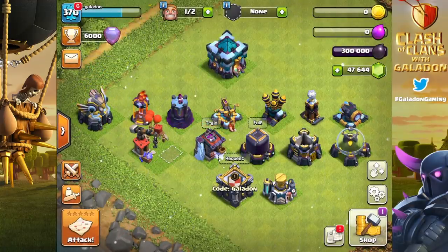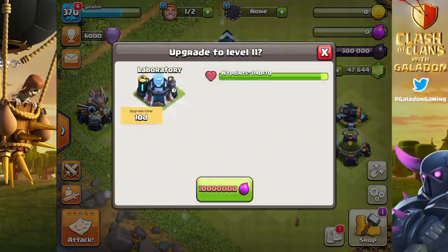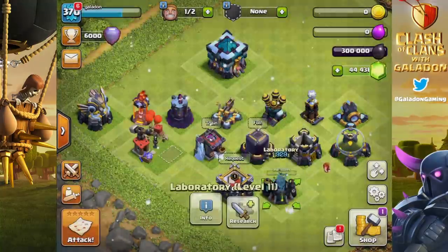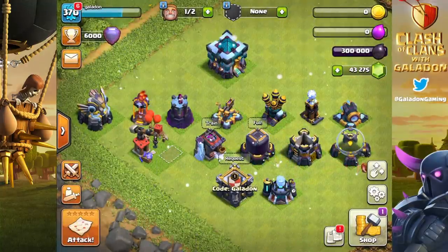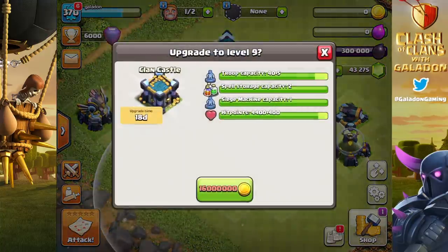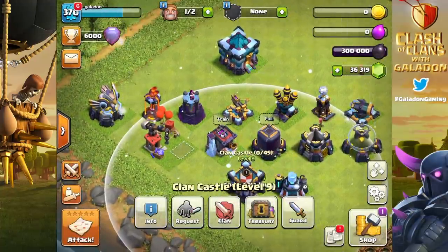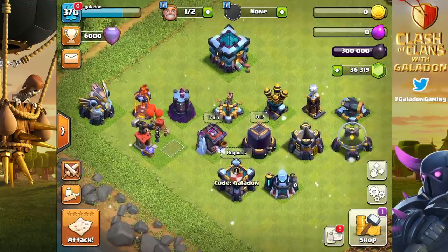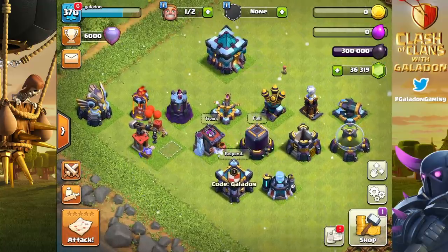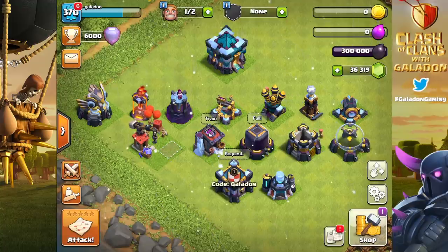The eagle artillery is obviously looking good. I'll say this one more time: I disagree that the signature defense of Town Hall 13 is the Giga Inferno. I see the Giga Inferno as an upgraded Giga Tesla. The true signature defense of Town Hall 13 is the Scattershot — that's always how I'll personally refer to it. Signature defense, Town Hall 13: the Scattershot.